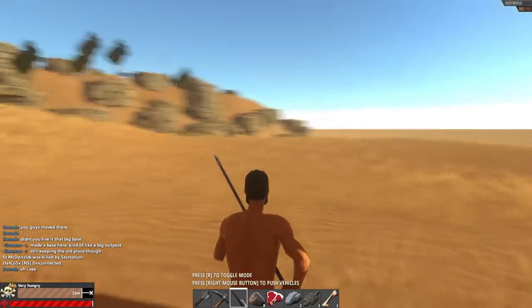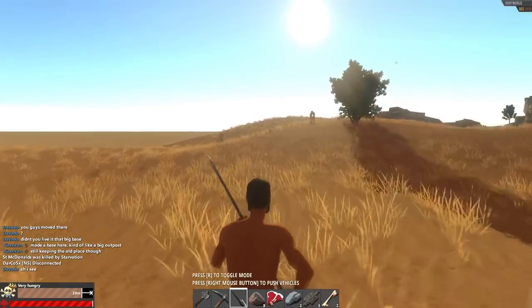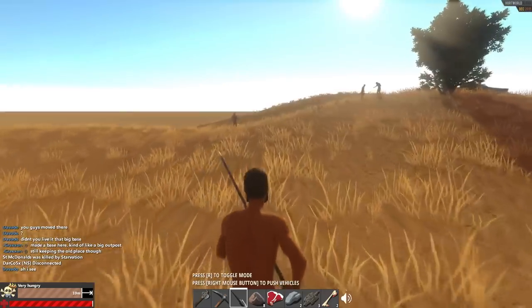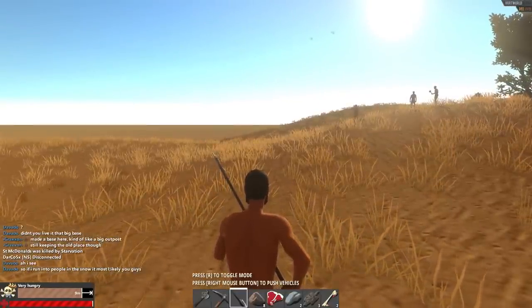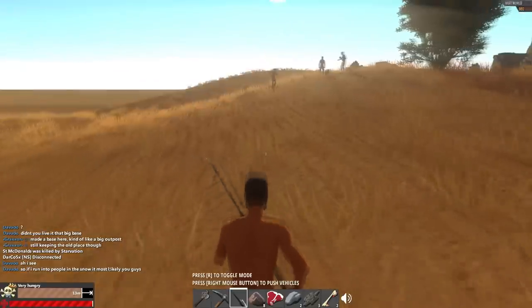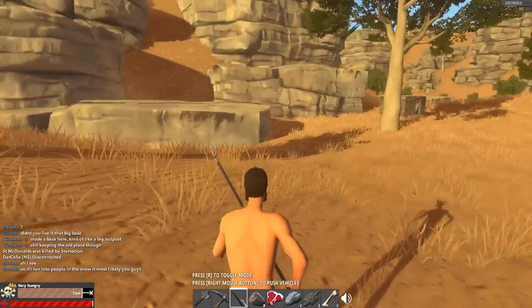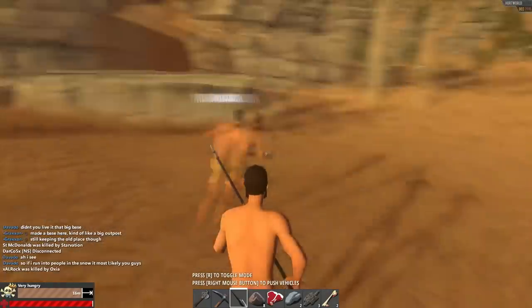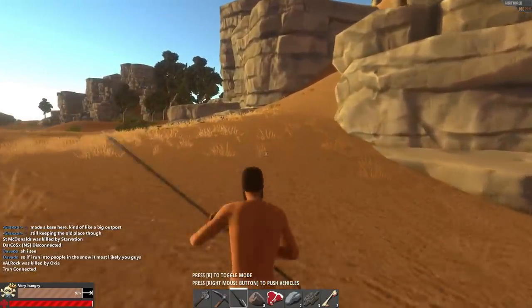Now, how to deal with people in Hurt World. From what I've found, people don't really want to kill you — surprisingly enough for a game like this. As you can see here, I walk up on a group of three guys, say hello, ask what's going on, and we both go on our merry way. People are just kind of good people in this game, which is surprising really.